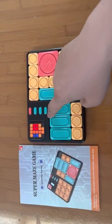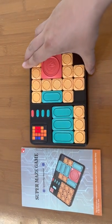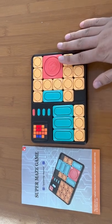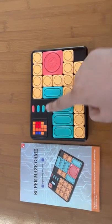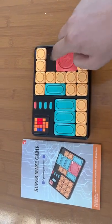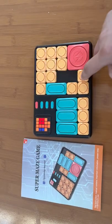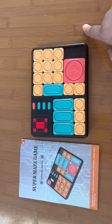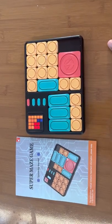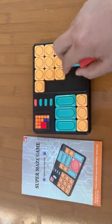This chest is for the spare. Now we can start from level 1. Before we play, we need to place the chest totally the same as the indicator. Then we can start. When it moves to this area it will be successful. Now we go to level 2.